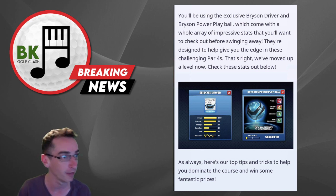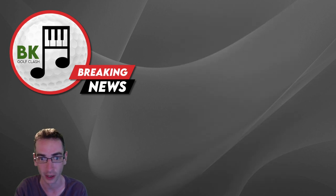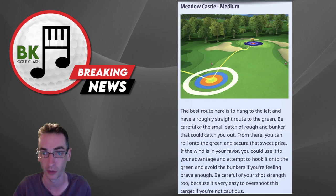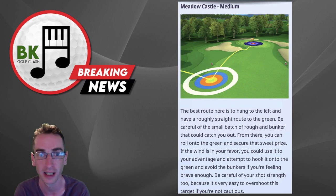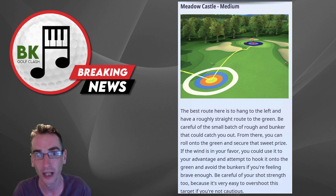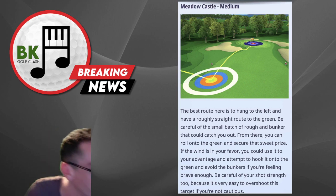These are designed to help give you the edge in these challenging par 4s — so we're not even playing a par 3, it's going to be par 4s. The medium course is Meadow Castle, which we all know very well — we've all started there. Basically you need to be driving the green on these par 4s and getting near to the pin to win prizes. It looks like you need to actually get the hole in one as well.